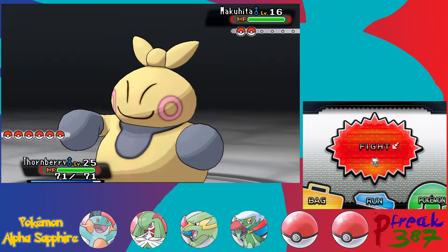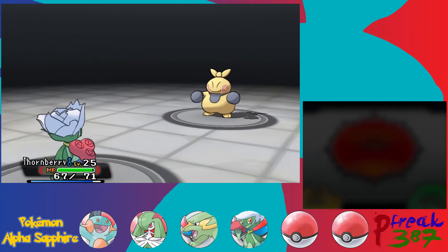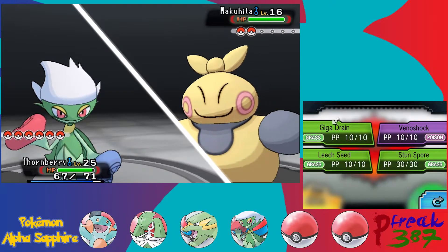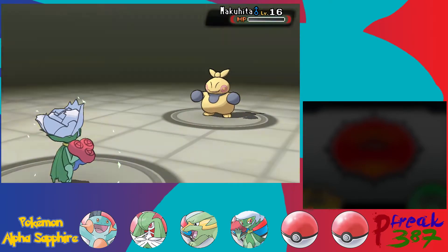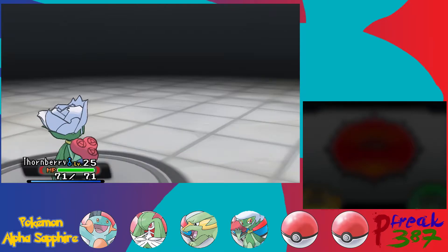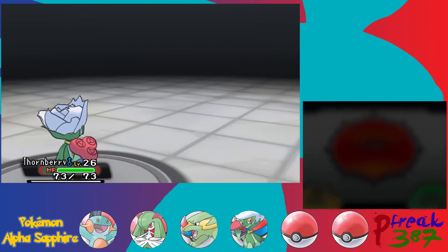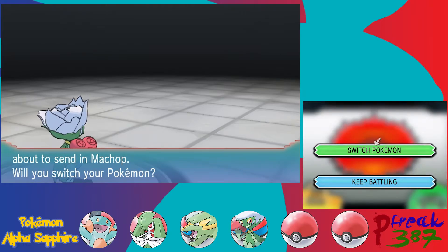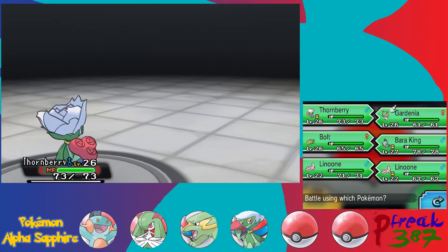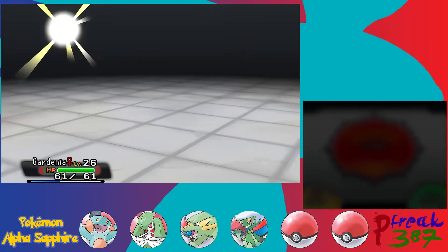Actually, this is Thornberry's first fight since evolving into a Roserade — let's see how it goes. Against a Makuhita, Giga Drain should take care of it no problem, especially since it's about 9 levels below us. Thornberry flinches from Fake Out, of course. But Roserade is actually our first fully evolved Pokemon — it's a fully evolved form of a three-stage line, since Budew is also a baby Pokemon. I also accidentally had the battle setting switched to Switch while dealing with the previous trainer, but I'll switch it back to Set after this battle.